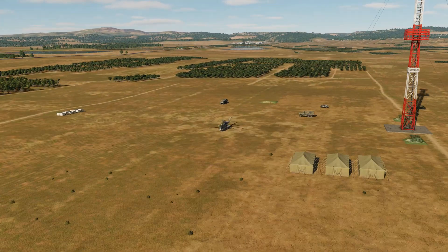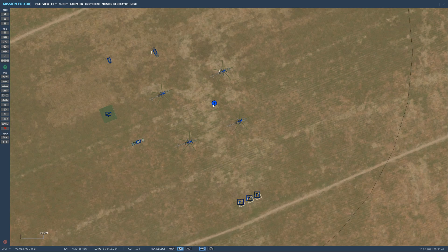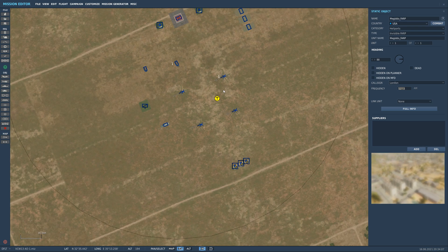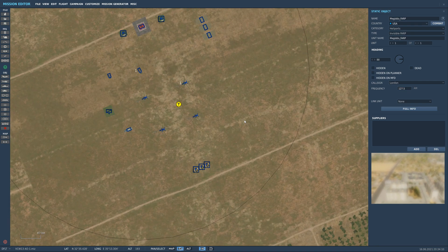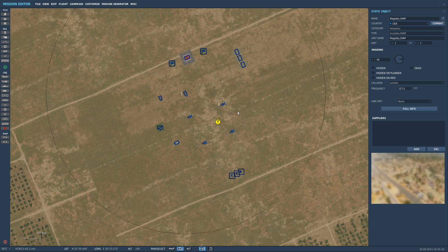Another cool thing about the invisible FARP — and I'll show you real quick — is that, like the other FARPs, you get a callsign for it and a radio frequency. You can link it to a unit if you want, though I'm not sure why you'd need to. That's the advantage versus just throwing helicopters out anywhere — you get the radio frequency, and that's why the comms unit, the Humvee, is required. I hope you guys learned something. Happy mission building and happy flying with the new Hind. In the next one we'll start setting up some combat areas specifically for the Hind — see you then!